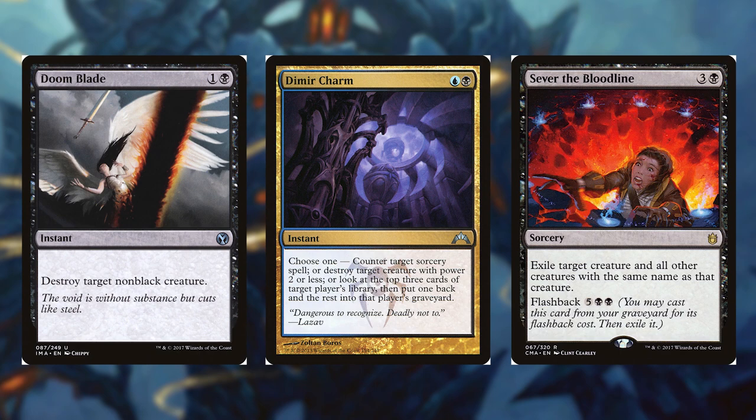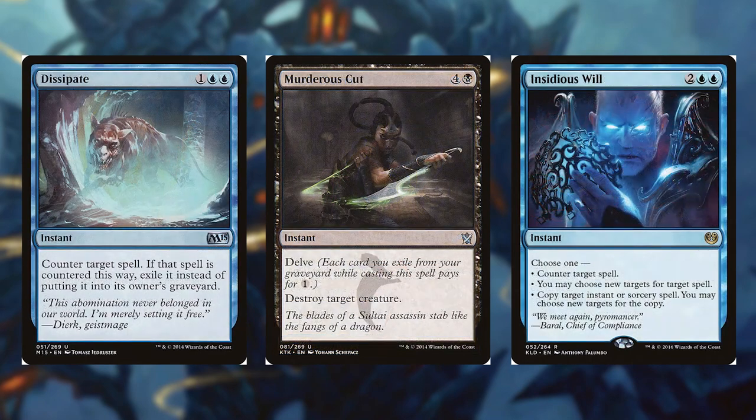Sever the Bloodline for 3 and a black, it's a sorcery. Exile Target Creature and all other creatures with the same name as that creature. And it has Flashback for 5 and 2 black. Dissipate for 1 and 2 blue, it's an instant. Counter Target Spell. If that spell is countered this way, exile it instead of putting it into its owner's graveyard.